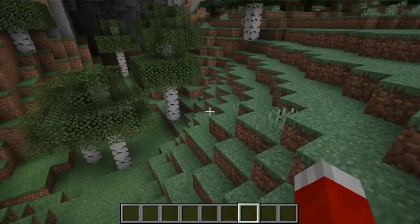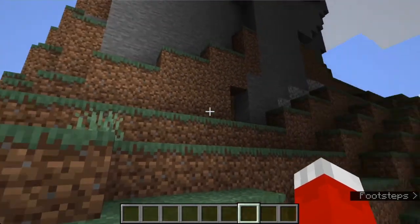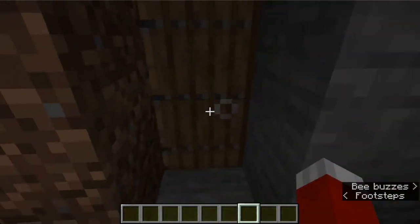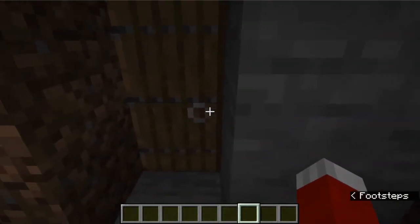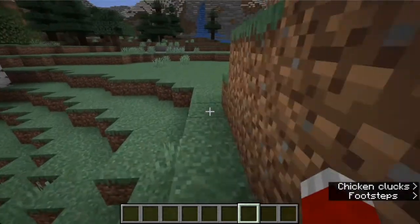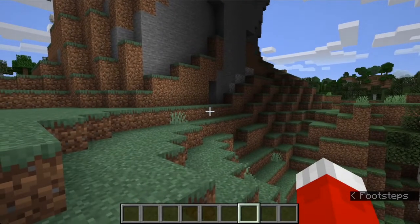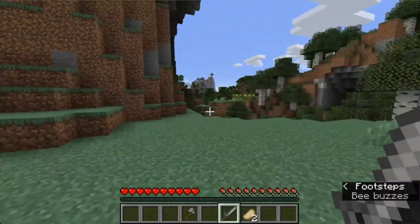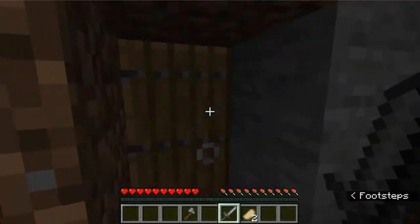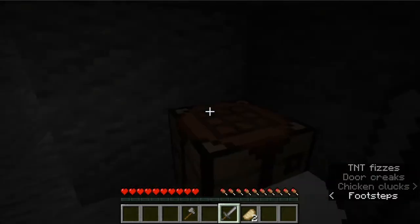Here is the first trap. It's over here on the side of this mountain and it just kind of looks like a little base — a little door in the side of a mountain. I'm not going to open it because that will set off the trap and I don't want to blow up. So let me demonstrate it: just walking around, 'oh what's this, it's a base' — and then, what was that sound?